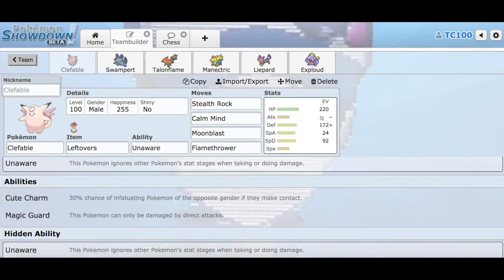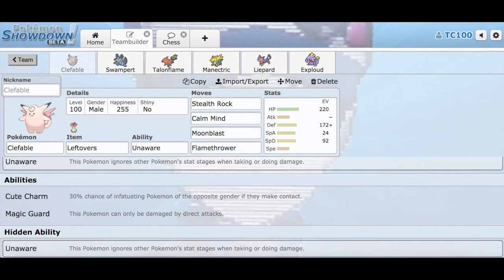The EV spread here for Clefable is 220 in HP and 172 in defense, so that way I'm bulky enough to live physical moves from like Emboar or his Scyther, because I know he has that, and his Cobalion. I put a little bit of special attack EVs so that way Moonblast does damage. And then I put a little bit of special defense as well, which actually ends up not mattering this week. So that's Clefable.